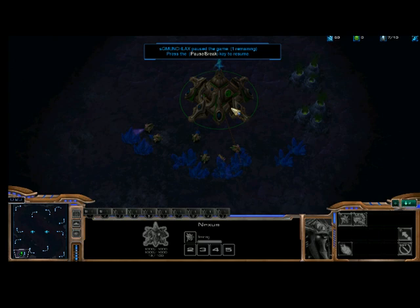StarCraft II is a strategy game, and economy plays a huge part in it. You really need to get your economy going. If you have no economy, you're not going to win. Everything costs minerals, and everything costs gas. Gas comes from these smoky green stacks over here called Vespene Geysers. For Protoss, the building you place on there is called an assimilator, and then you put probes in it, and the probes will go back and forth delivering your gas. You'll see your gas count go up here.